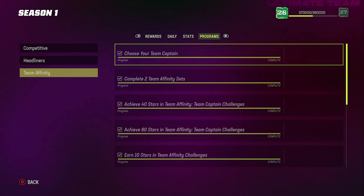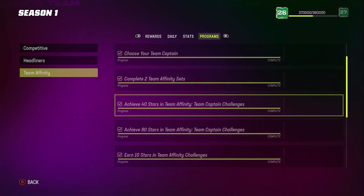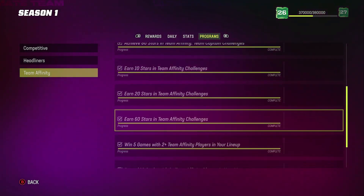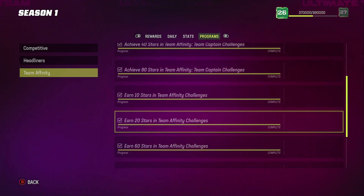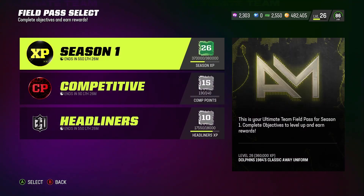Right here: choose your Team Captain, complete two Team Affinity sets, achieve 40 stars in Team Affinity, Team Captain challenges, achieve 80 stars, earn 10 stars in Team Affinity challenges or 20 stars. You get all these objectives right here — as you go through these you're getting XP and a lot of other stuff. But at the end, once you complete all nine objectives, you're going to get an 84 overall Team Builder fantasy pack, and from what I can see it's auctionable.